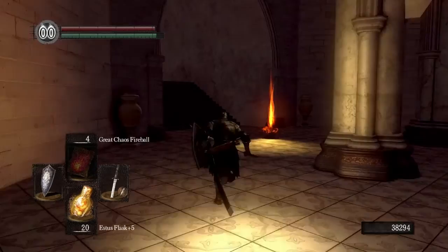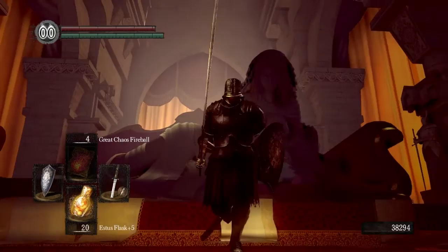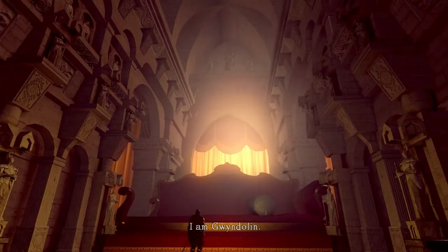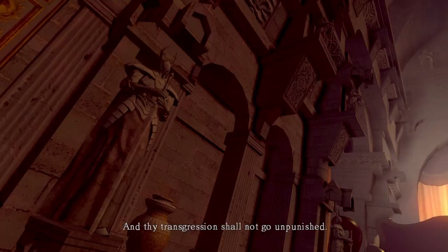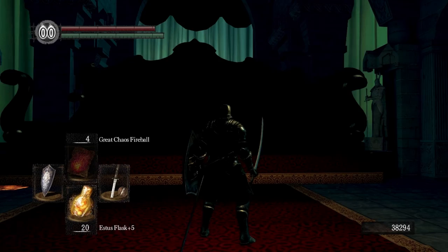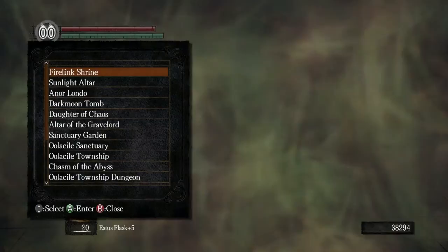I'm actually not sure if I've ever done this before. Can I just run up and attack her with my sword? Don't think so - maybe you have to shoot her. Right in the face. Well that was easy enough. So when you kill Guinevere, Anor Londo goes dark. Let's warp to Dark Moon Tomb.